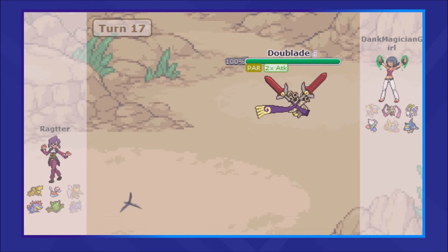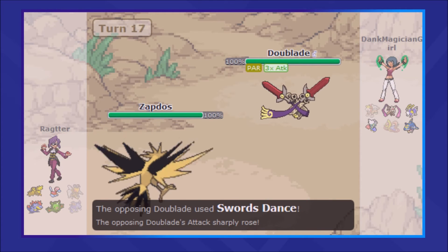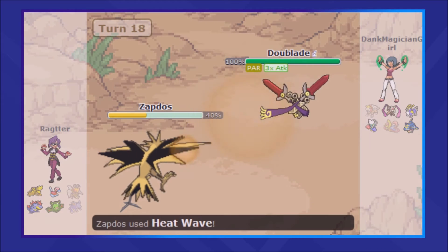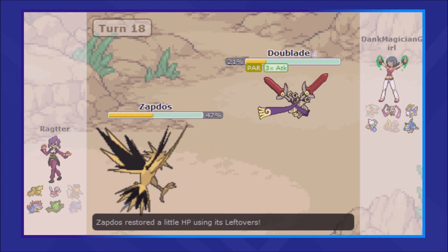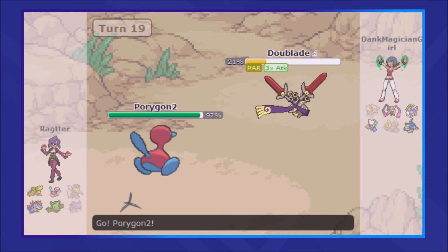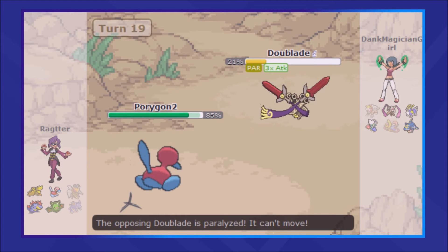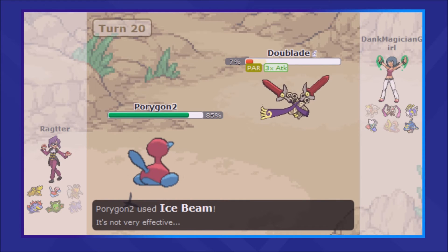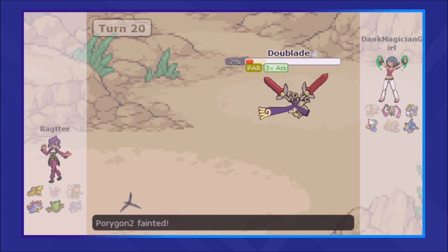However, this gives my opponent a chance to set up a Swords Dance, and now I am in a bit of trouble. Since I have no attack to directly hurt Dewblade, I've basically given my opponent a free setup, and Zapdos takes a lot of damage from the Shadow Sneak as I come in to try and get the KO. I'm able to do a hefty amount of damage with Heat Wave, but it does not pick up the KO — very unfortunate. I bring in Porygon2, who traces the No Guard, which is inconsequential, and I'm able to get off an Ice Beam before going down to the Sacred Sword.